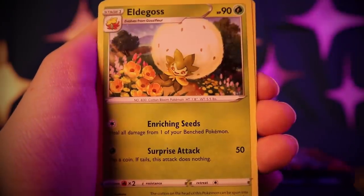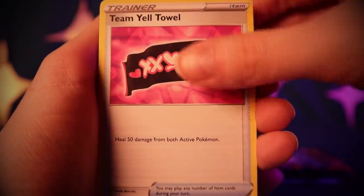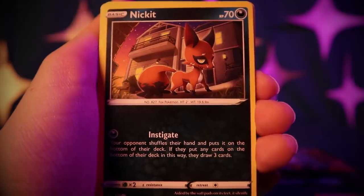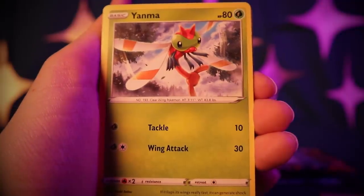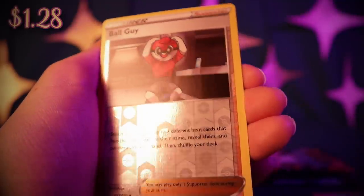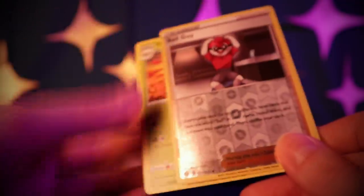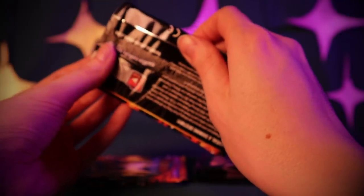Alexio, Eldegoss, Team Yell Towel, Gossifleur, Nickit, Trapinch, Yanma, Buizel. We got the Reverse Holo Ball Guy — nice! And Yanmega. It looks like we have six more packs to open — six more chances for the shiny Charizard!